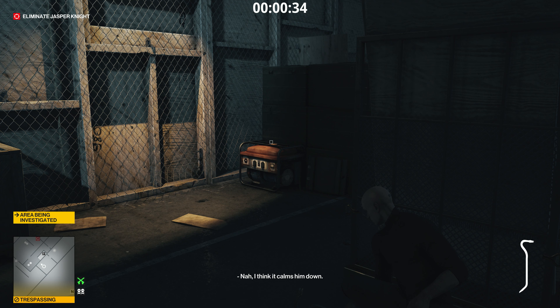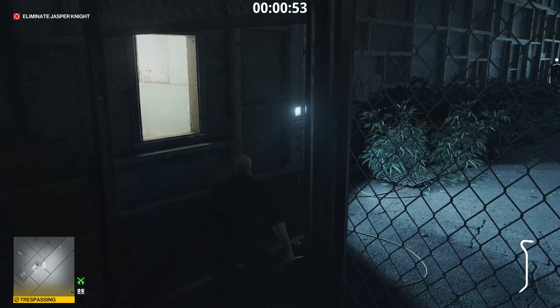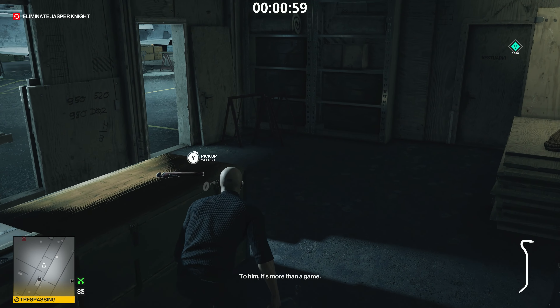After he turns the generator back on again, you can just knock him out with your crowbar. If you want to, you can stash his body in the crate that's in the left corner. However, you don't need to because his body won't get found here. With him taken care of, head to the right and then through the window on your left. After that, make a right turn and go through the store and pick up the wrench that you can find on the left.